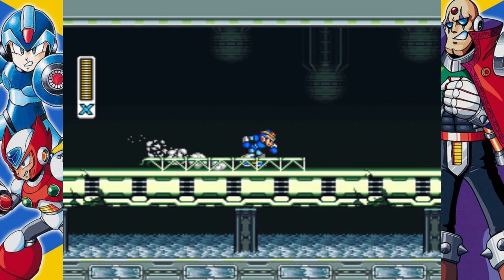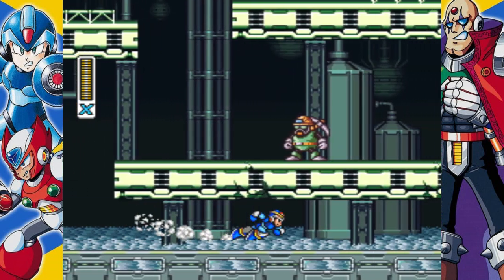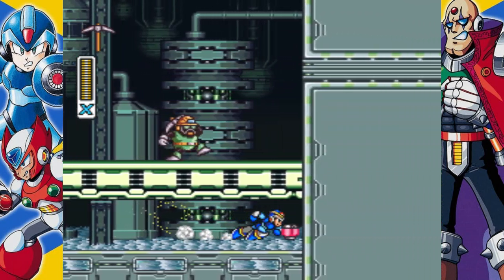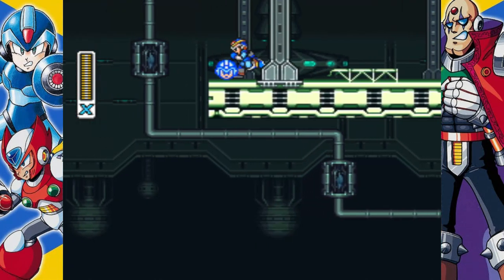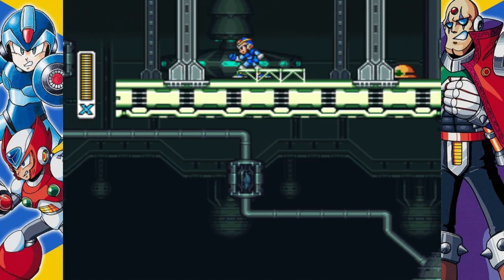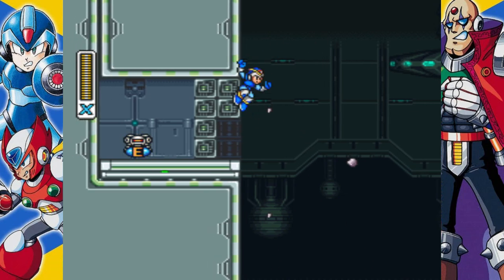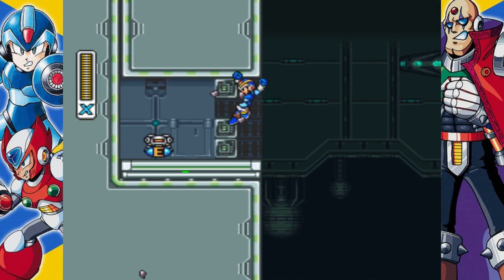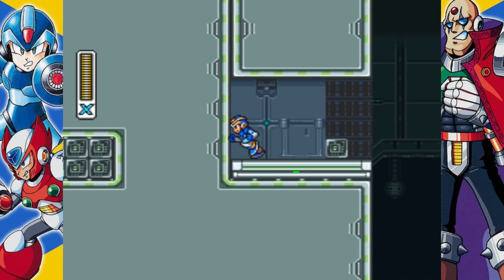This next one only happens after defeating Chill Penguin, which freezes all the lava here. So just go over here — the heart tank is his. A one-up to boot. And a sub tank. There are no E-tanks in the X series — just sub tanks.